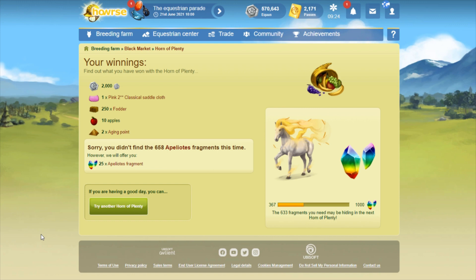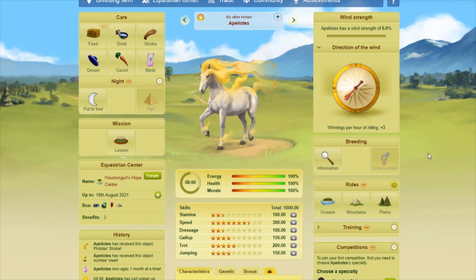I kind of expected that — I shouldn't have done that. So there we go: 15 hops to get my first divine, and then I wasted another 14 trying to get the second one and didn't get it. That was 29 horns of plenty in total, because I believe I started out with 28 hops in my inventory and then had the one from the objectives.